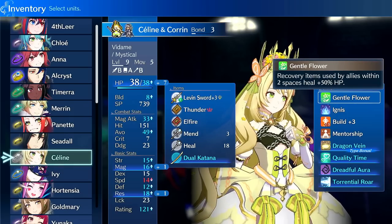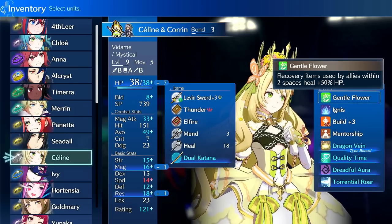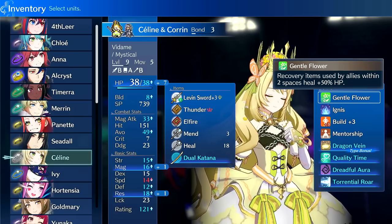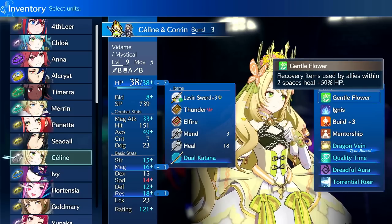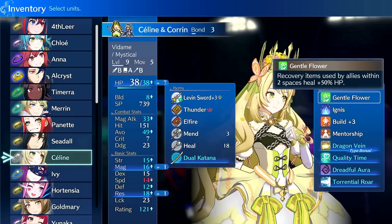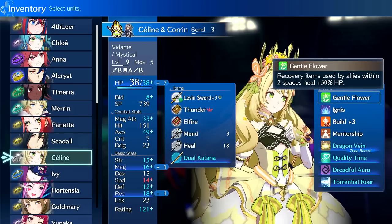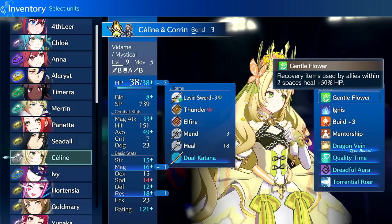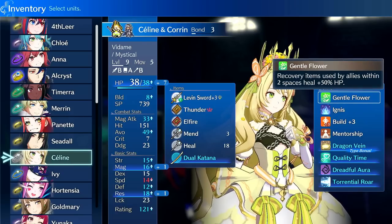Let's talk about her passive really quick: Gentle Flower. Recovery items used by allies within 2 spaces heal plus 50%. This does not affect her personally, but it affects everyone else. This is a great passive early game because it turns Vulnary's 15 into 22 heal, and late game it turns Elixir's 30 into 45. This allows any unit with a healing item within 2 spaces to spike heal themselves, which is very useful for survivability.